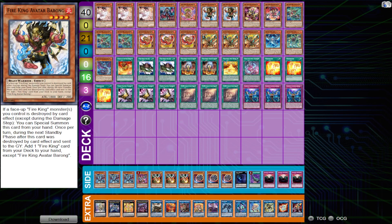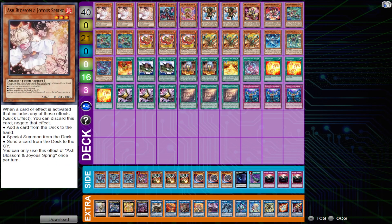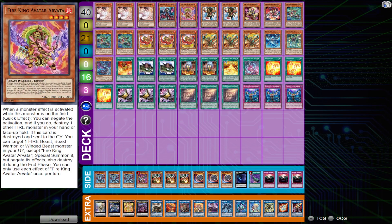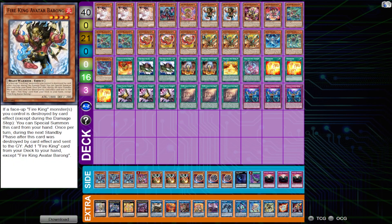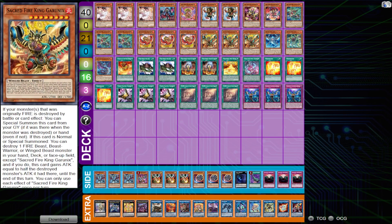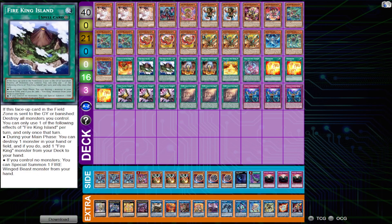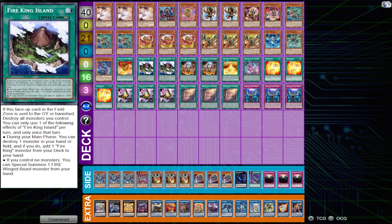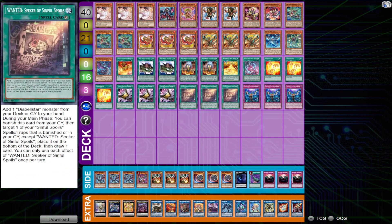In this lineup you see here, there are ratios that are not normal for other Fire King builds. Not many builds are maxing out on Ponix or Garunix. I think the two Sanctuary to Island ratio is correct — there's no one right ratio there. You'll also notice there's only one Black Witch and three Wanteds.